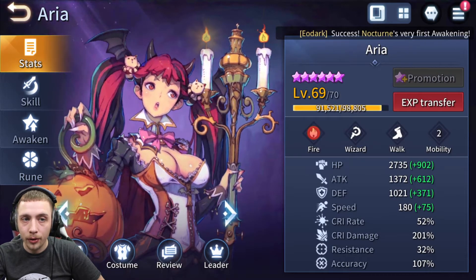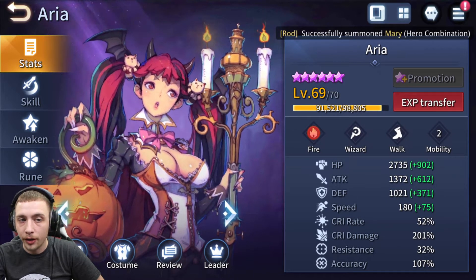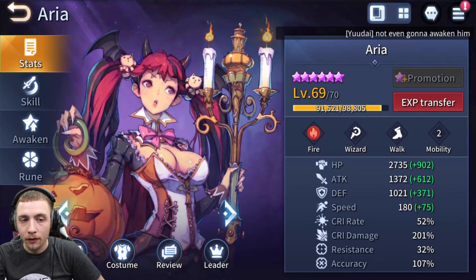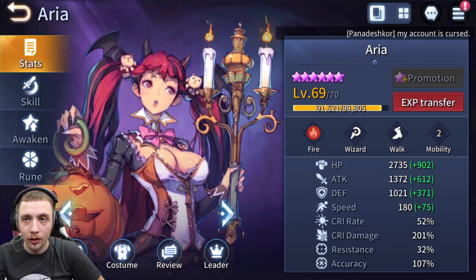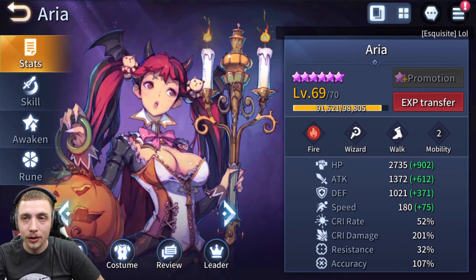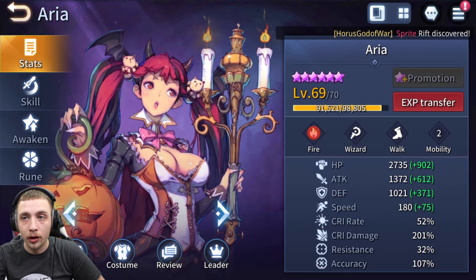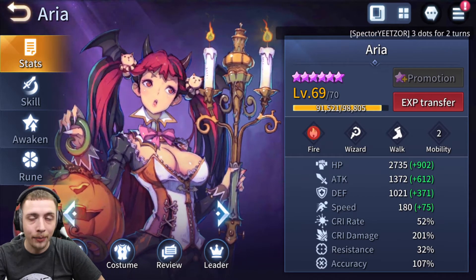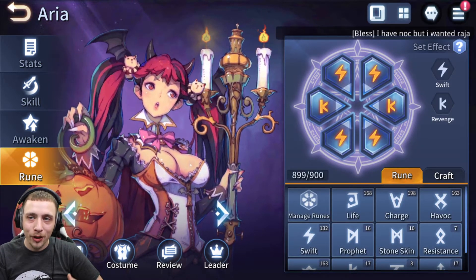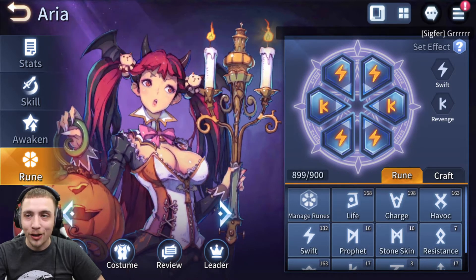For the build, we have some HP, some attack, some defense, 180 speed, some crit rate, and some crit damage. You don't want resistance on her because you want her to have a debuff or two at the start of her turn so she can recycle her cooldowns — so definitely don't stack resistance on Aria. We also have her over 100 accuracy, which is important because most of her kit is debuffs — glancing and poison — so she's pretty much going to be used for the poisons.